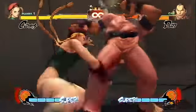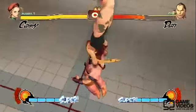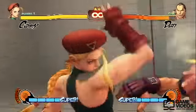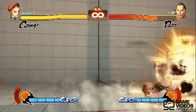You can also do Jumping Hard Kick into her Ultra. This is good to do if they are dizzy and you just have an open opportunity to land a Jump-In Hard Kick and combo right into it, and it obviously does really good damage.